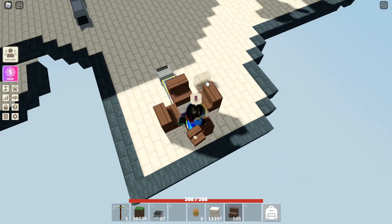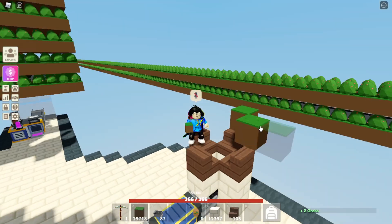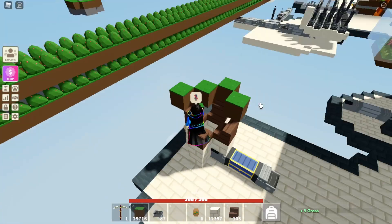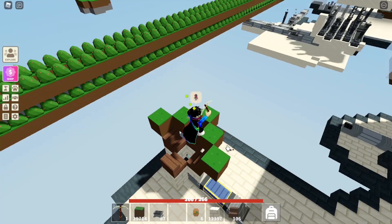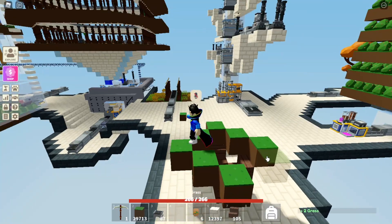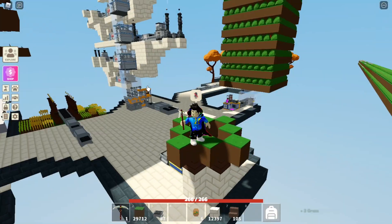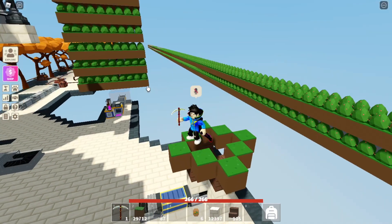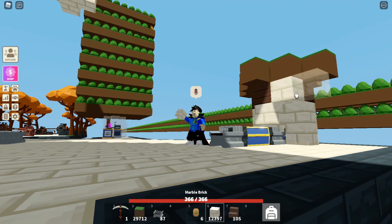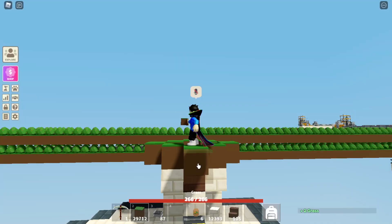When you've placed the stairs, place a block after every one stair and make a kind of pattern like I'm doing. It seems complicated but it's really easy to make and it works great. After doing all that, you'll see some holes around the stairs — to cover those up, just place any block around the stairs so there's no chance of a crop getting out.